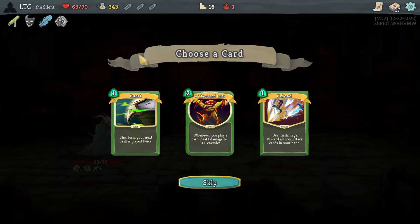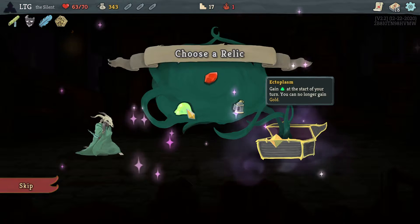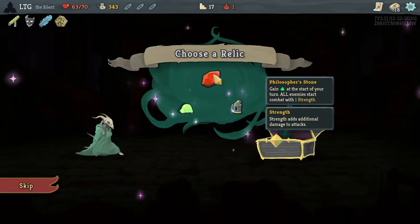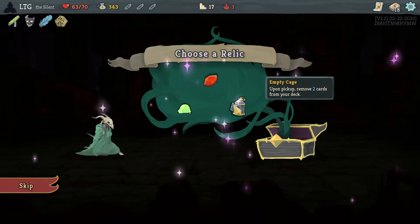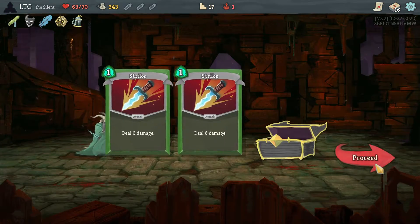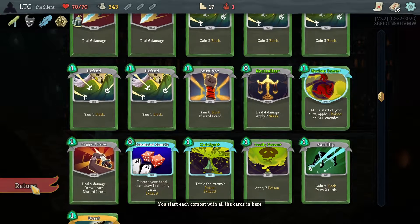Power potion would have been nice. Burst - it's pretty good with a poison deck. Can no longer get gold and can no longer get potions - that'd be a little rough. All enemies start with one strength - a little rough. Strikes on a poison deck are really, really bad, so I don't mind getting rid of those.